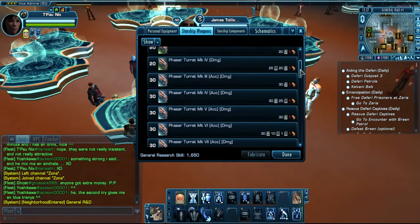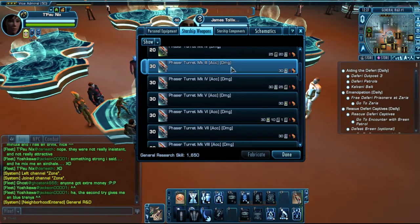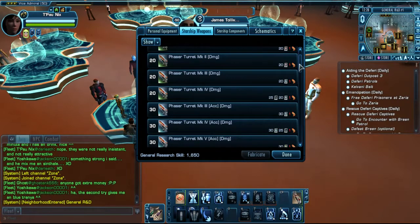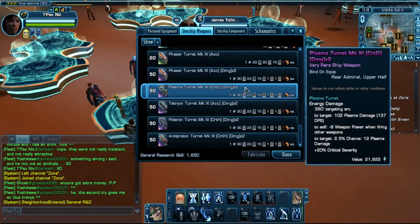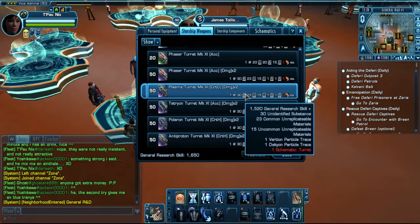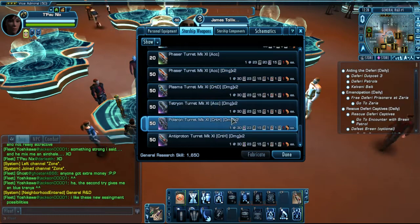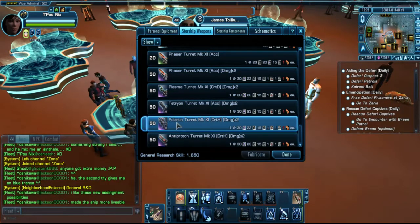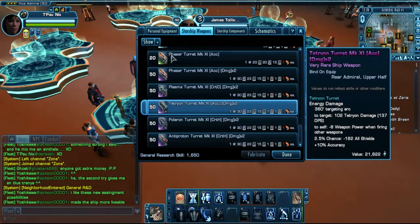Let's go for example for turrets. You can see it requires turrets and some materials, and the level determines how hard it is to craft. The lower levels will give you 20 general research skill points, while the most advanced versions will give you 50. The advanced version already requires 15520 research skill, so essentially once you have that level you are close to the cap. You can craft any turret here, but none of them will have board quality - for that you need the STF rewards.